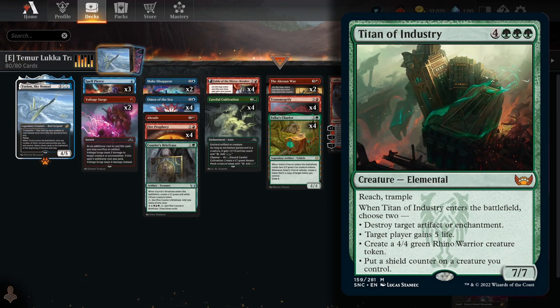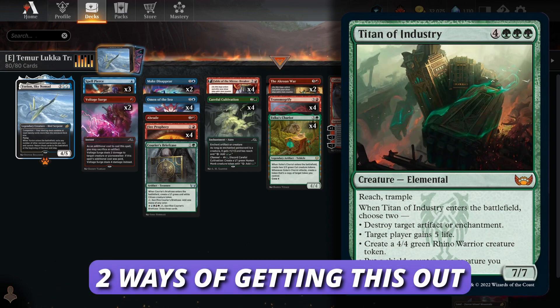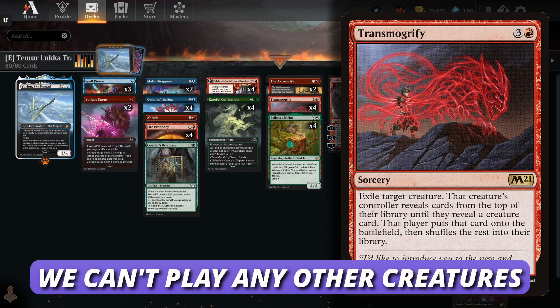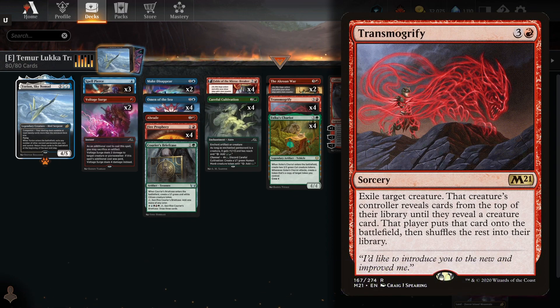At this point you're probably asking: how do we get this out? In this deck there are two ways of summoning the Titan of the Industry from the deck onto the battlefield. The first is through Transmogrify — it's a 4-mana card. You exile one of your creatures and bring out a creature from your deck onto the battlefield. But the card rips off the top of your library until it finds the next creature. So you can't put any other random creatures in your deck, because if you do, the chances are you won't be able to get the Titan out. The only creature you play in this deck is Titan of the Industry.